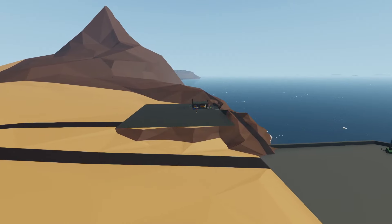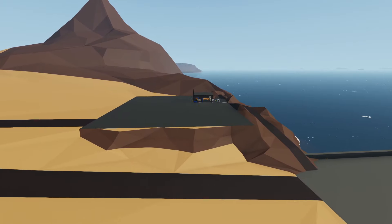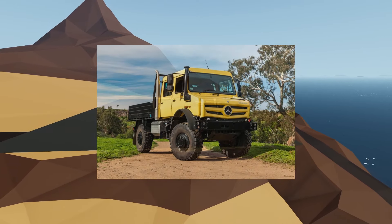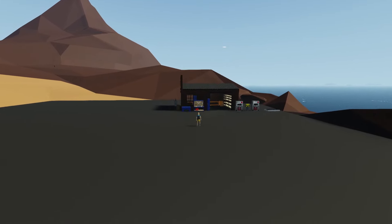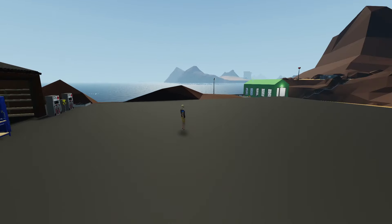Hey, what's going on guys? Welcome back to another Stormworks video and welcome to episode 2 of our Classic Career Survival series. Today we will be building an electric truck roughly based on the shape of a vehicle called a Mercedes-Benz Unimog. The purpose of building this vehicle is so we can transport all of our casualties from the boat dock down to the hospital rather than having to walk them all there. I hope you all enjoy — let's get started.